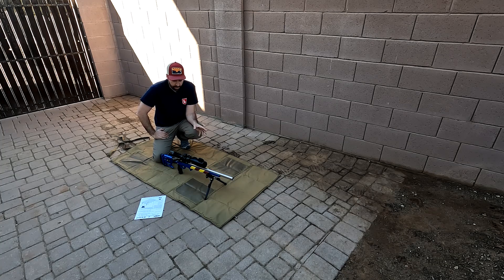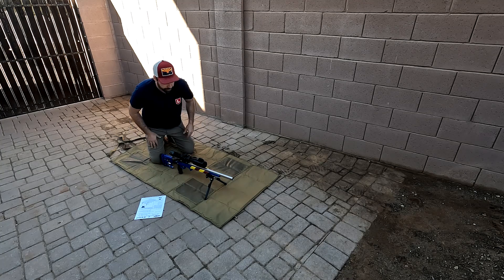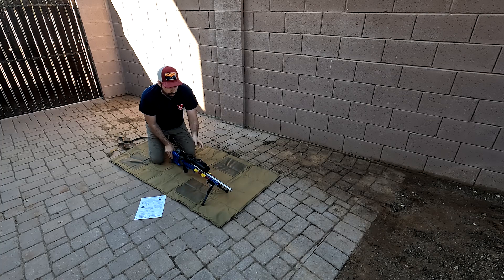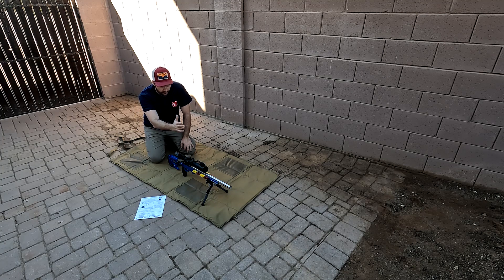The main tip I can give you for this stage: on the diagram the targets are supposed to be 10 yards apart, so it's not a lot of movement. What I would do when the timer goes beep — I'm going to line my rifle up with the right target if I'm a right-handed shooter. If I'm a left-handed shooter, I'm going to line up with the left target. Now, I know we're engaging the left target first, but if you're a right-handed shooter, line it up with the right target.